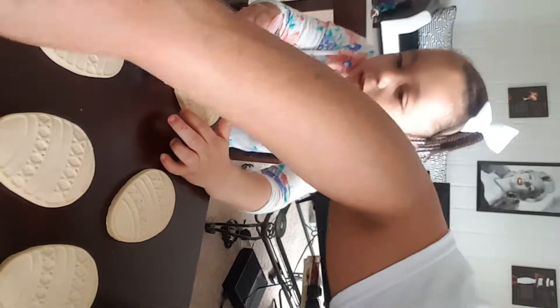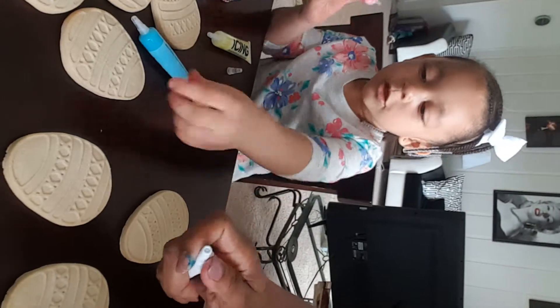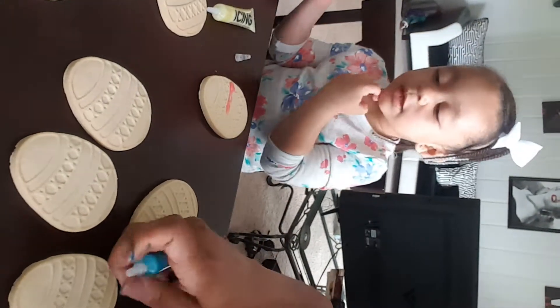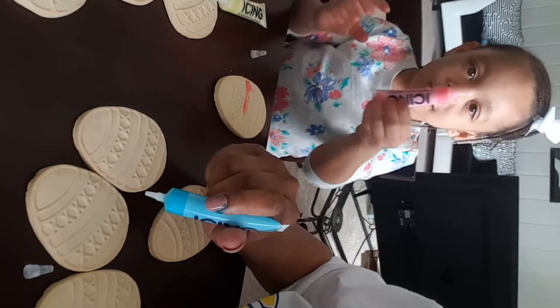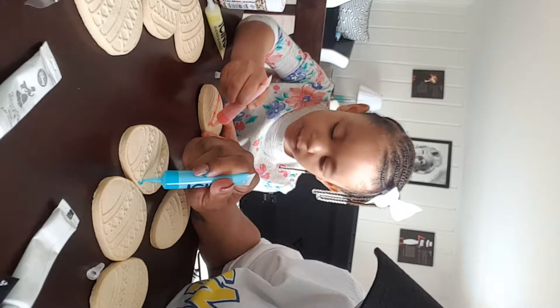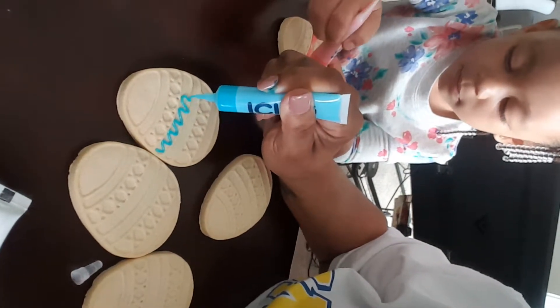I'm going to try one of mine — you can try one of mine. Do this one. You can use the blue one. You can use yellow after I'm done with this one. So I'm going to color mine in blue and put little designs on it. This is so cool, Carson!